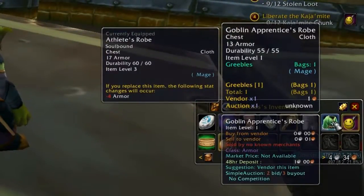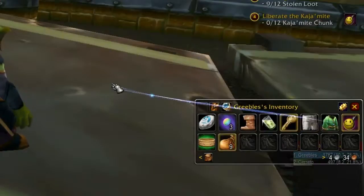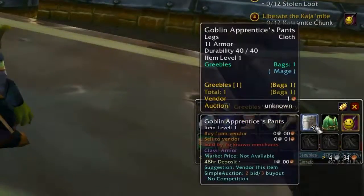For example, you can see that if you switched your goblin apprentice's robe with the athlete's robe, you would lose 4 armor — so that would not be a good idea. You can shift click on an item to do that comparison.